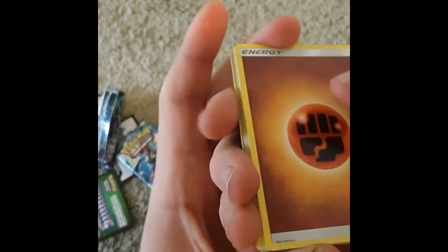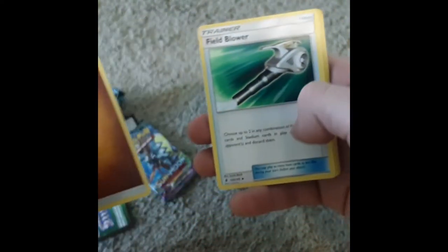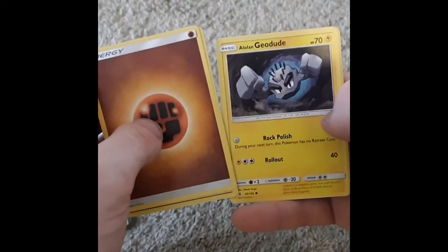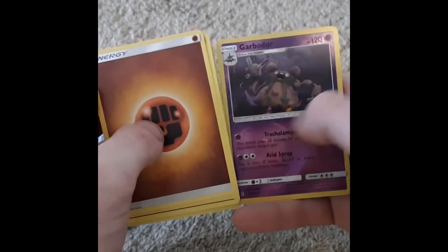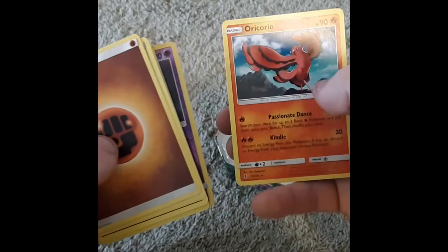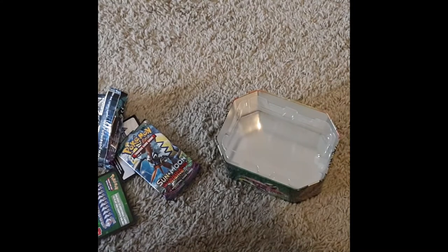So we got: Rock-Type Energy, Field Blower, Oranguru, Sableye, Trubbish, Machop, Alolan Geodude, Mudbray, Alolan Sandshrew, a Holo of Garbodor which is actually a Rare, and Rare Oricorio. I probably butchered that pronunciation, but whatever.